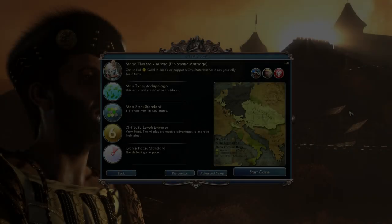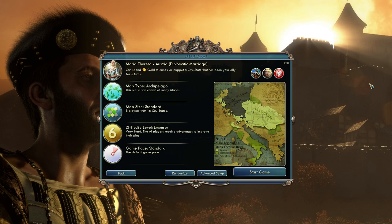Hey everyone, this is Marboziri and this is part one of my new Civilization V game. This time I will be playing on Archipelago map. I decided to pick a different map type just to make this game slightly different than my previous one with the Inca. I'm still going to play on Emperor level. I don't feel quite ready to move up to Immortal just yet. And I will be playing as Austria.